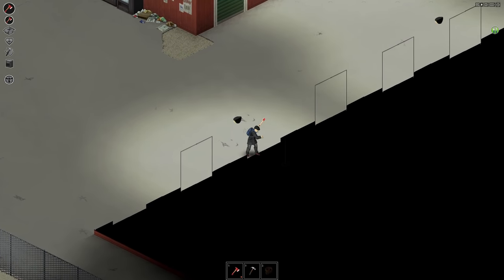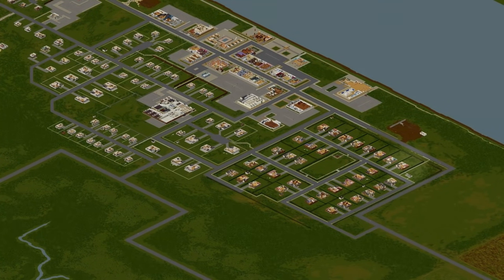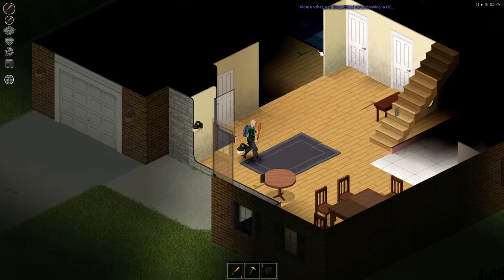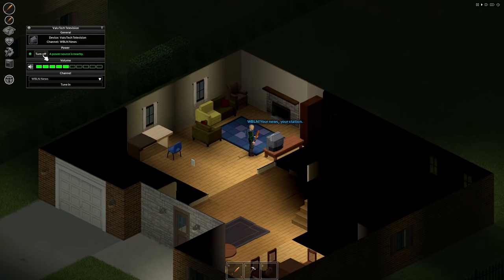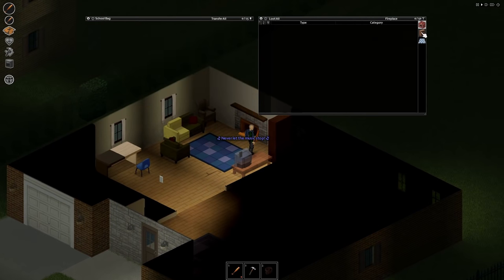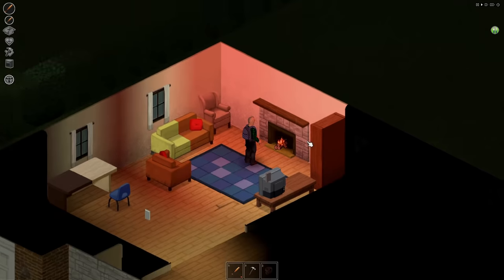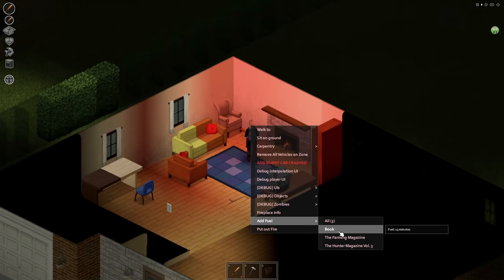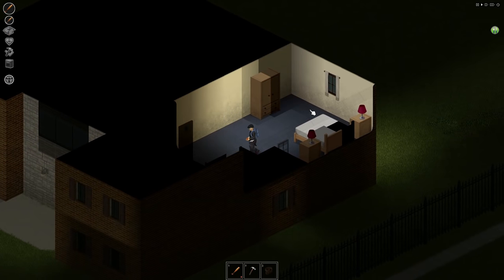For our last base location, we move over to the east side of Riverside in the gated community area. This one is much closer to the main town of Riverside, but there are obvious downsides — it's right on the corner of the street and whilst it does have exterior fencing, it's not all the way around the base. Still, you've got a nice patch out back that's relatively well protected from zombies wandering in and trampling your crops. The big upside is a built-in fireplace, which once the power goes out gives you the capability of cooking simply with chopped wood. There's also plenty of storage space and room for a vehicle inside the garage.